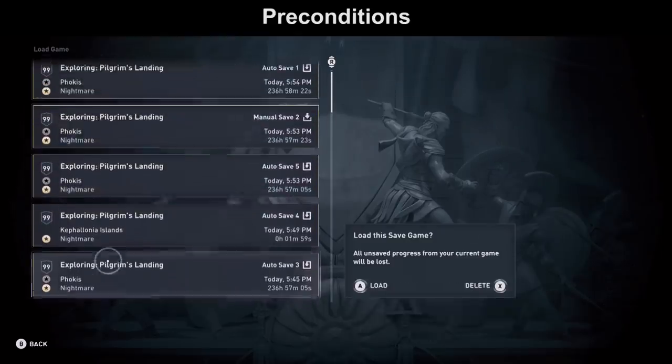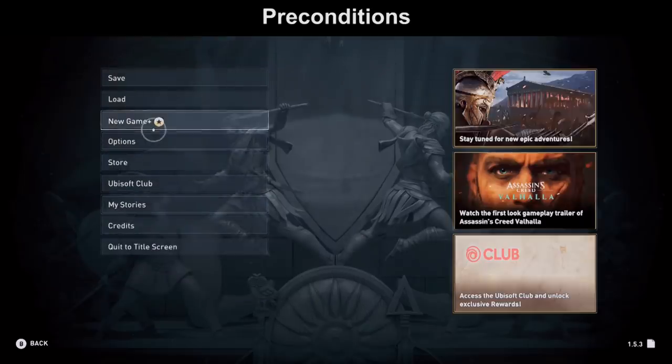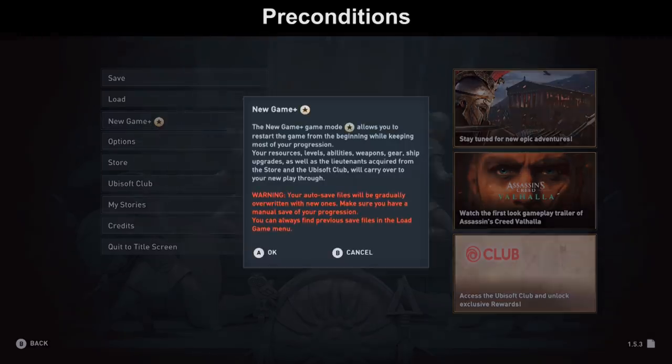Before you start a New Game Plus with the Start New Game Plus button, you should make sure that you create a manual save to save your last progress from your last playthrough. There is also a warning pointing you to do exactly that because your autosave will be overwritten, so create a manual save just in case you want to go back.